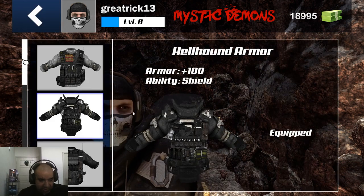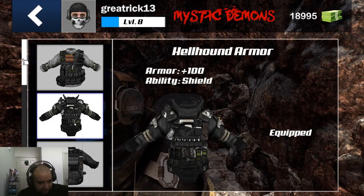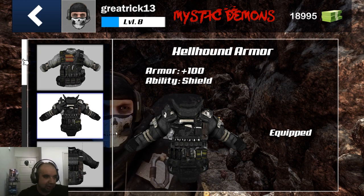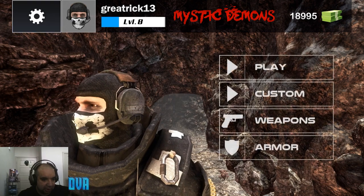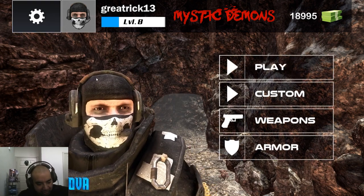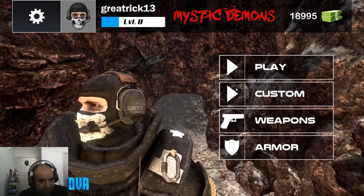Armor is pretty important in this game. I use the shield armor — you hit Left Shift on your keyboard to activate it, and it gives you additional hit points for 30 seconds. There's also a regen armor and I think a speed or raise armor or something like that.